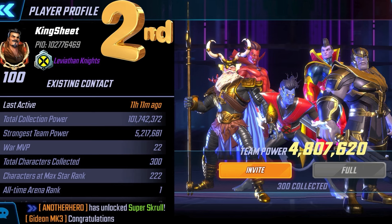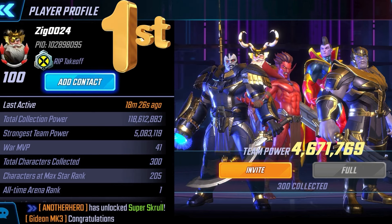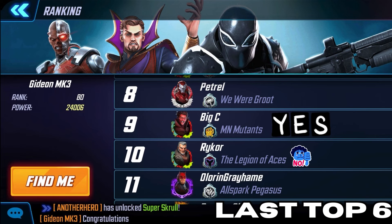Coming in at the number one spot is Zig. He has the same team: Apocalypse, Odin, Mephisto, and two Annihilators in the form of Gladiator and Thanos. The most impactful character in Arena right now seems to be Mephisto. As we look at the top 10 of this Arena shard, number nine and above have him, number 10 does not. Last time we checked it was a top six; now it's a top nine. Those individuals, because they have that character, are able to push their way to the top — demonstrating the importance of getting the newest Dark Dimension character.